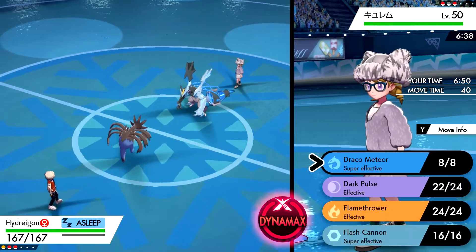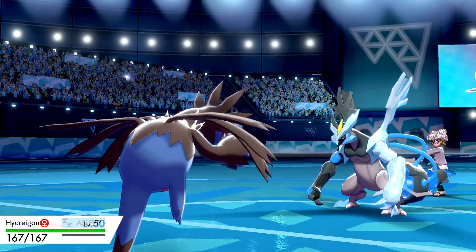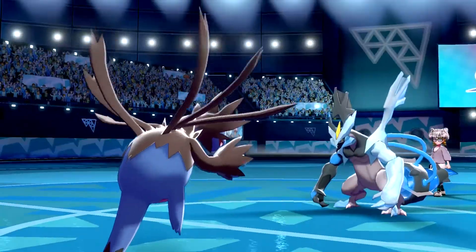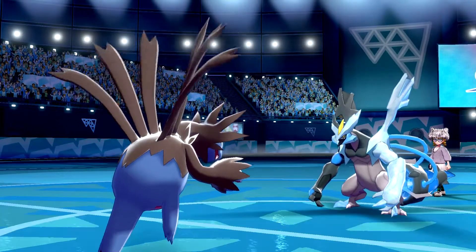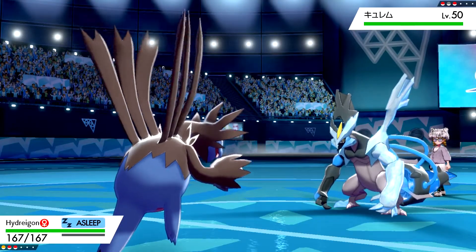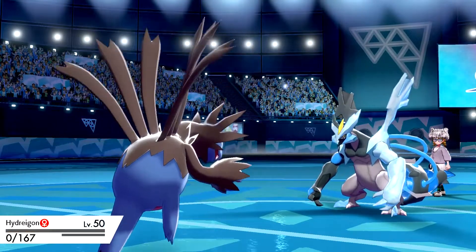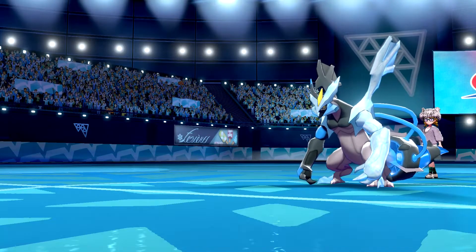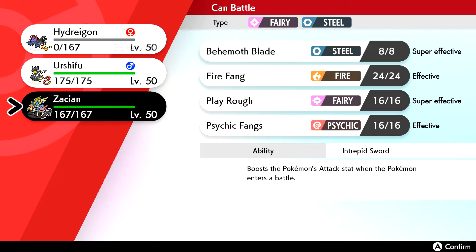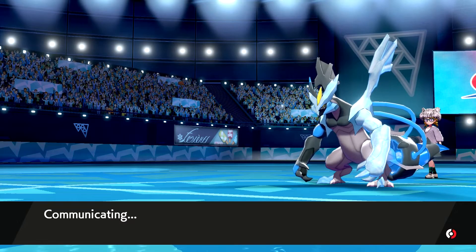I obviously have the STAB Draco Meteor, but Specs only allows us to use Dark Pulse. We do outspeed until after this Dragon Dance. We'll go for the Dark Pulse again, then we'll go for the Icicle Spear — can't say that's a bad play. There's a Life Orb. Do we go into Zacian and Behemoth Blade? I almost think we have to. We're not going to outspeed, and I don't see Urshifu KOing.